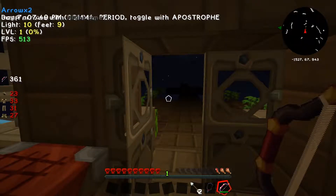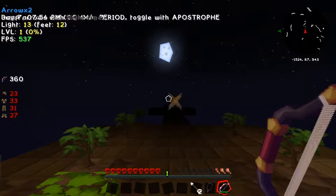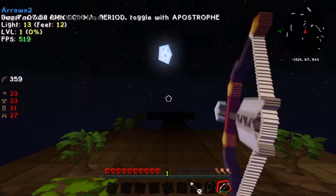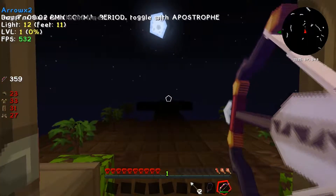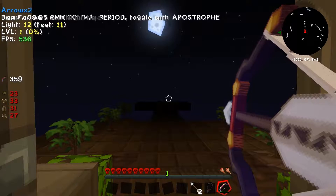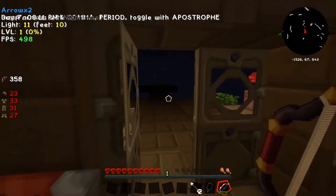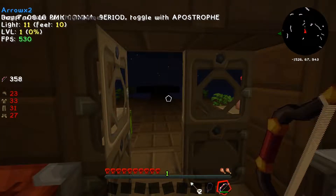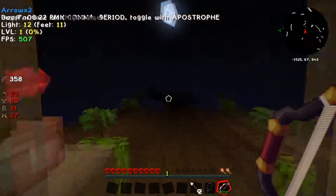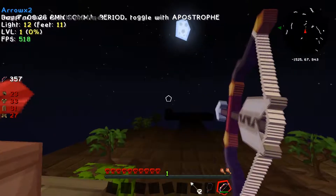If you do start playing it - you can see I've got the bow up, hidden behind some of the writing. There's a toggle with period and with apostrophe - don't touch those buttons. I played with them and it crashed my game, so basically don't touchies.